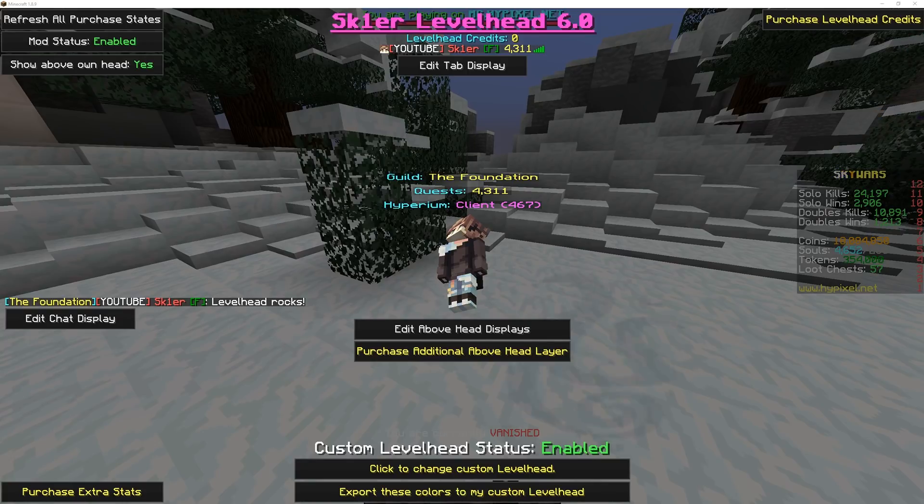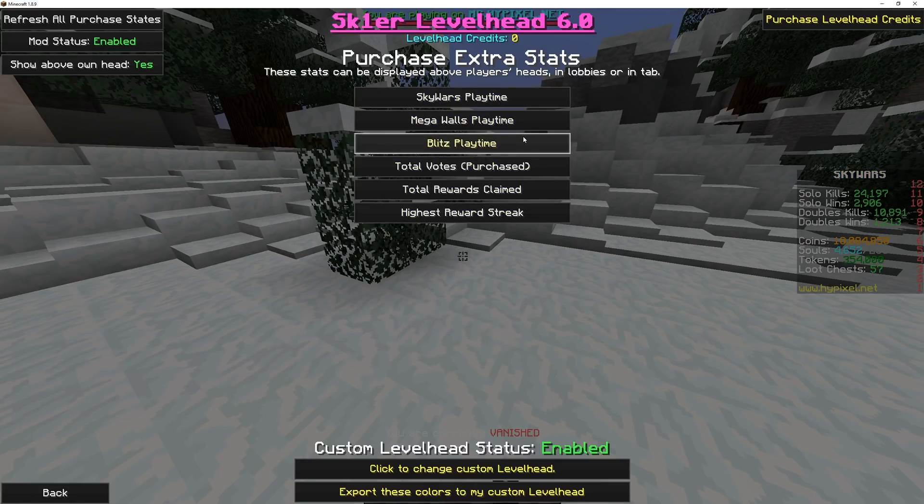Levelhead credits can be purchased on my website's store, purchase.skier.club. Furthermore, you can purchase additional Levelhead stats that can be used in any display.